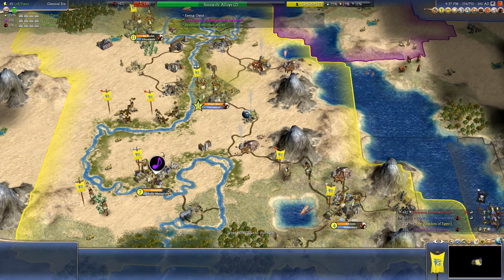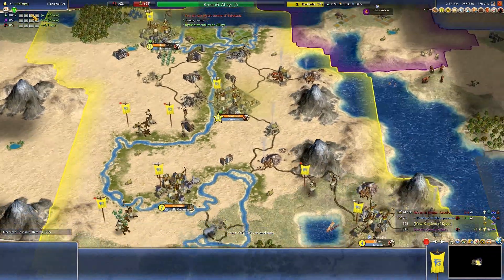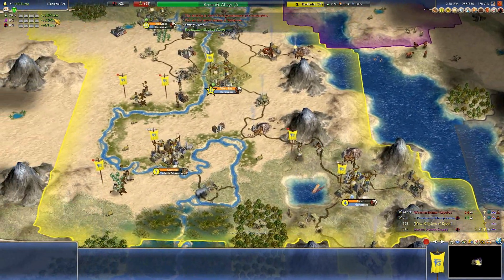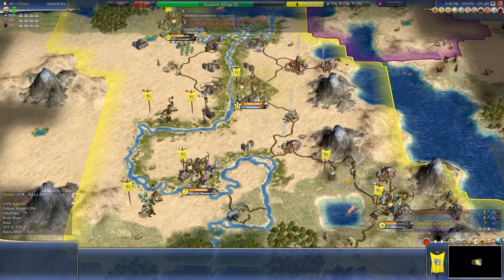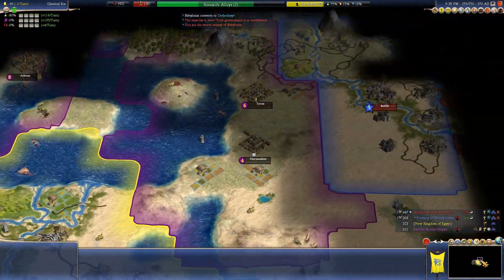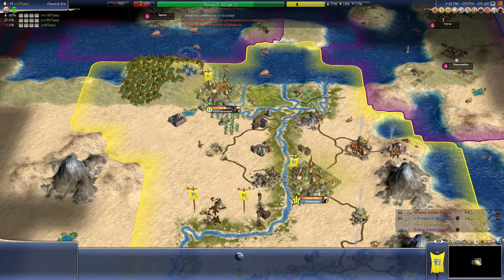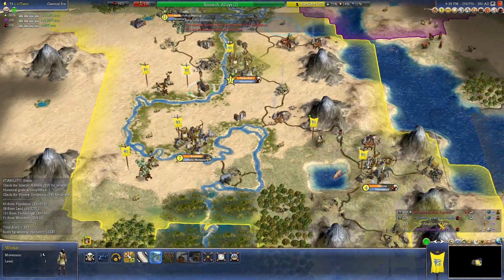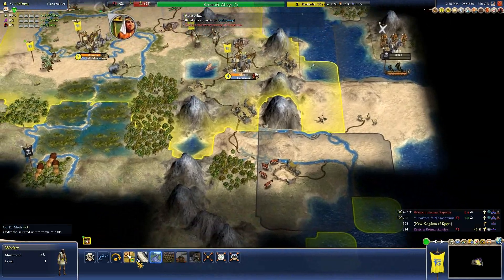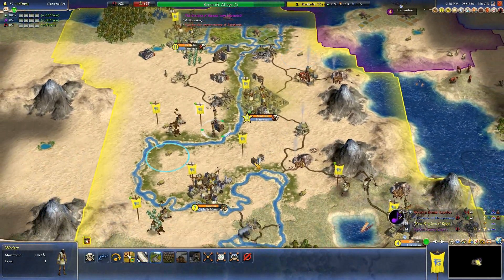Hello everybody, welcome back to Civilization 4. We are playing the Dawn of Civilization mod, which is a sub-mod — or more accurately, a success in the world — for Rise of War Civilization. I'm your host Axelius. We're going to continue where we left off, building and reinforcing our still quite stable empire of Egypt. I'm very happy with the empire we've built so far.